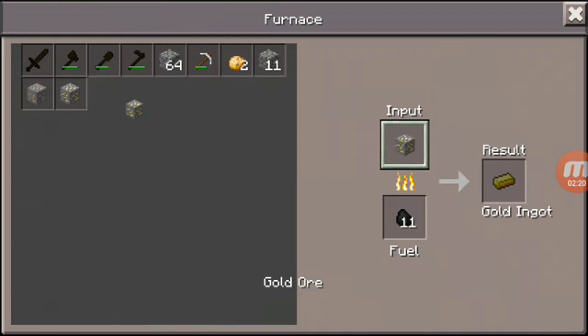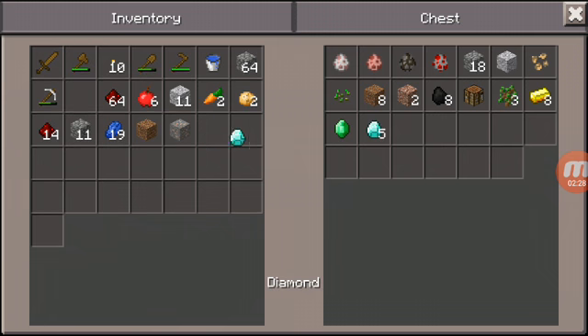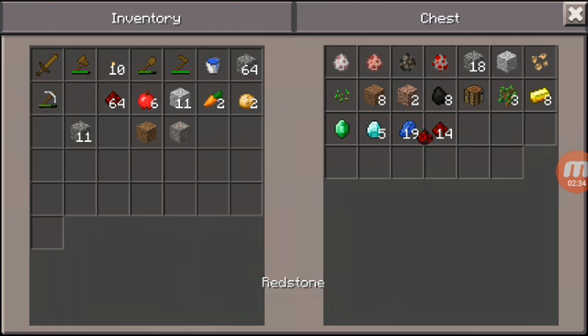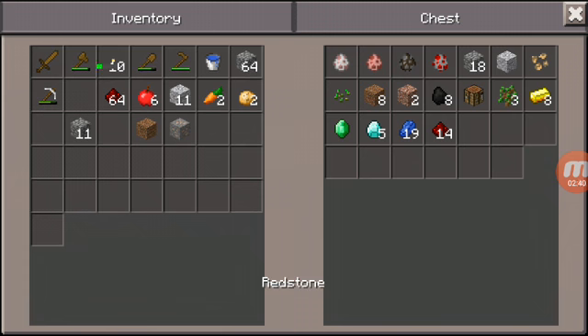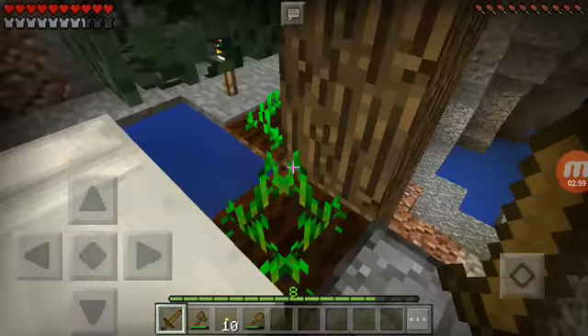Let's go smelt the rest of this gold here, and we also have another piece of iron to melt later. Let's put this stuff in the furnace. We have over a stack of redstone so we're not going to need redstone for quite a long time. There it goes.